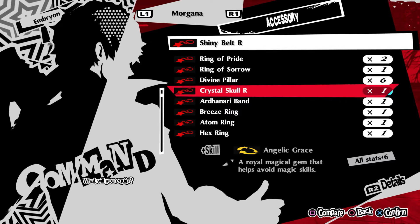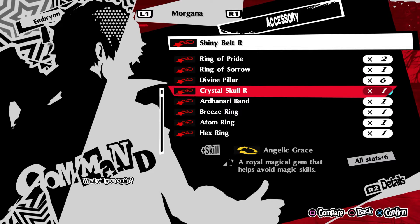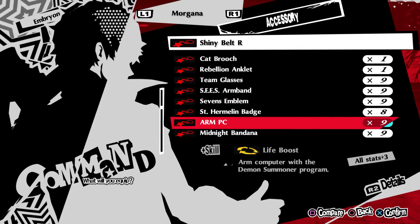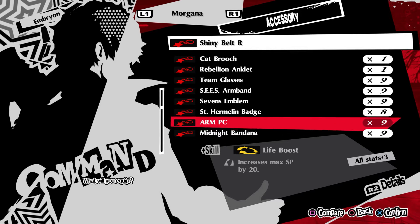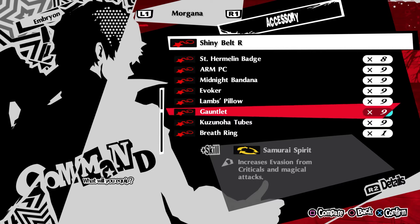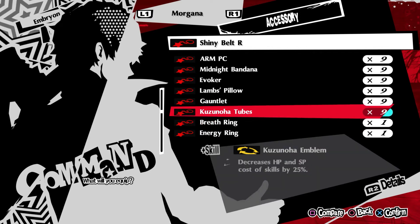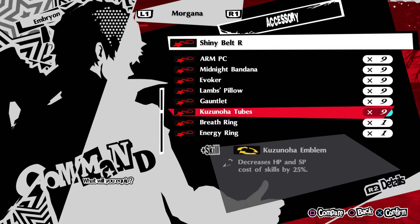The Crystal Skull R is obtained by itemizing the Crystal Skull Treasure Demon, General Arm, found in the lower levels of Mementos after you beat the Shido Dungeon. Other accessory options include the Team Glasses and Seize Armband, giving 15% EXP and 15% Money boosts respectively; the RMPC, providing all stats +3 and a 20 SP boost — which stacks with the 30 SP from his weapon for a nice 50 SP total; the Gauntlet, increasing evasion from criticals and magical attacks; and the Kusunoha Tubes, which decrease HP and SP skill costs by 25%. Most of these besides the Crystal Skull are from the Legacy DLC pack, found in the cardboard box in Joker's room.